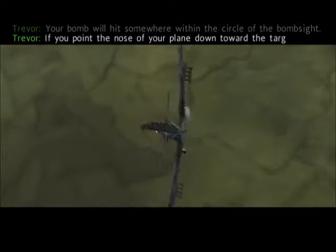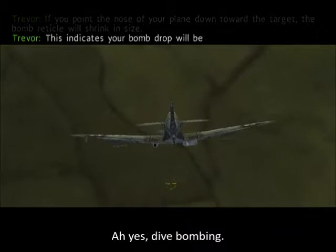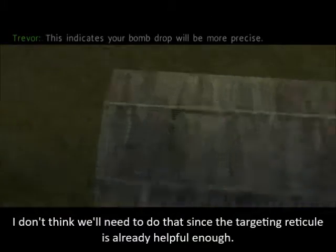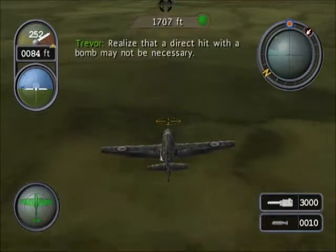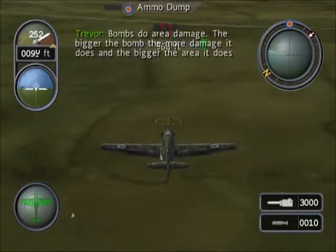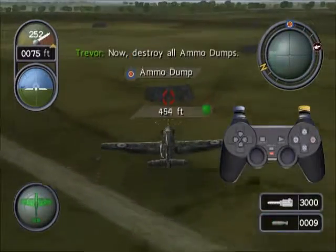If you point the nose of your plane down toward the target, the bomb reticule will shrink in size — this indicates your bomb drop will be more precise. Realize that a direct hit with a bomb may not be necessary. Bombs do area damage: the bigger the bomb, the more damage it does, and the bigger the area it damages. Now, just hit that little ammo dump.